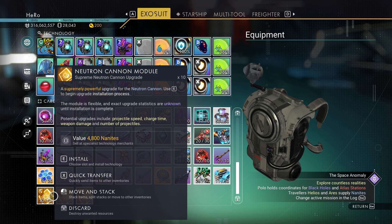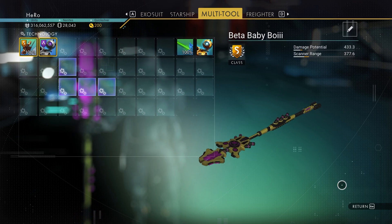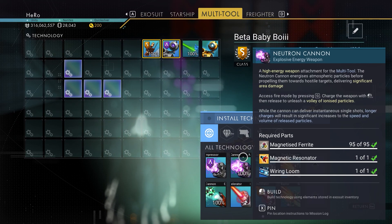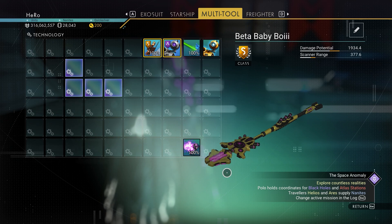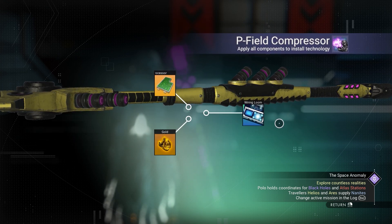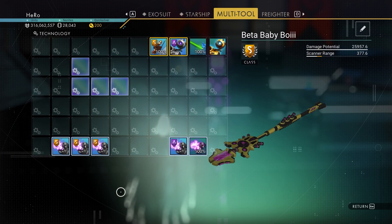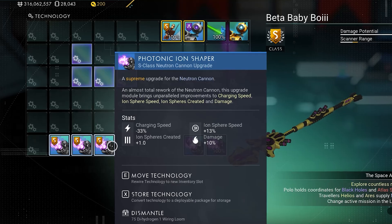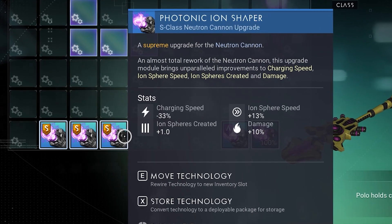I got 27 Neutron Cannon upgrade modules. Now we need to go to the multi-tool. You can see the multi-tool is completely empty and has a damage potential of 433. We would like to install the Neutron Cannon upgrade in any empty area — just install it right here and it's done. After we install it, we need to put the B-field upgrade for Neutron Cannon next to it in an empty area. Then we would like to open 3 S-class Neutron Cannon upgrade modules.